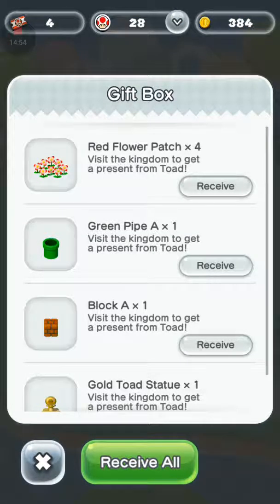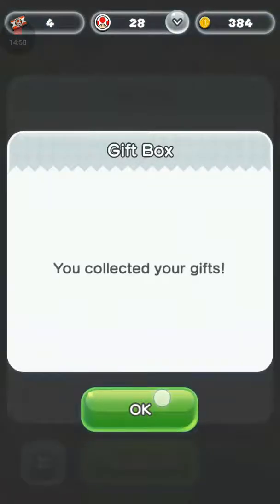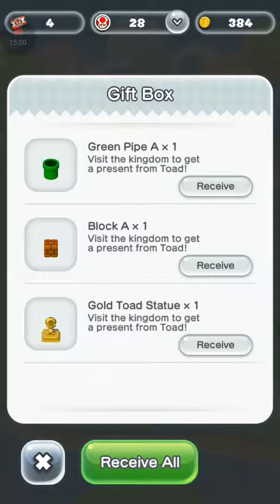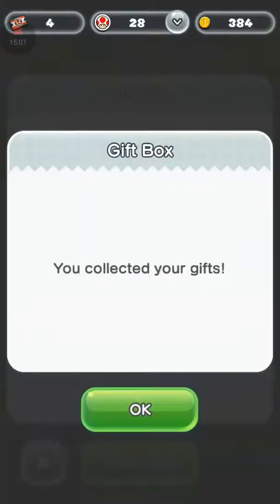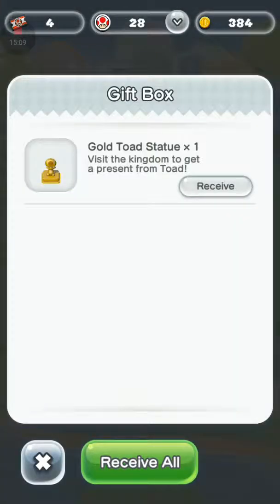Gift box! Flower patch times four. Green pipe times one. Block A times one. Goomba statue times one.